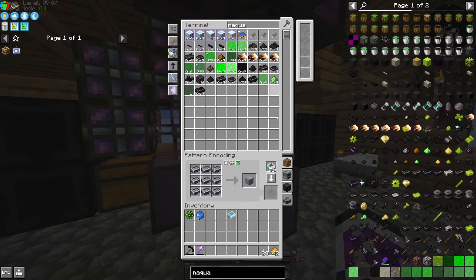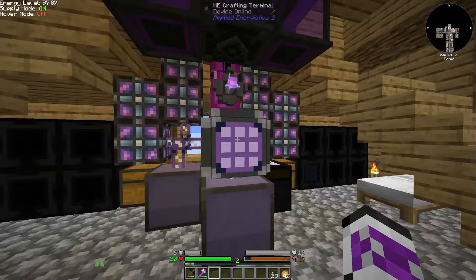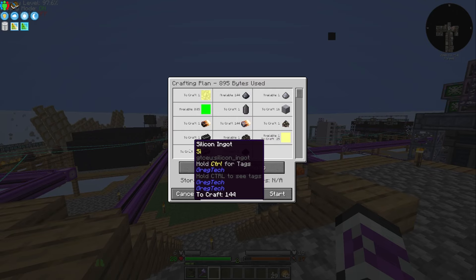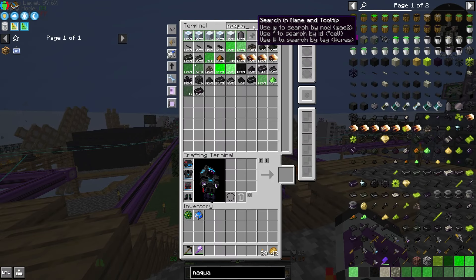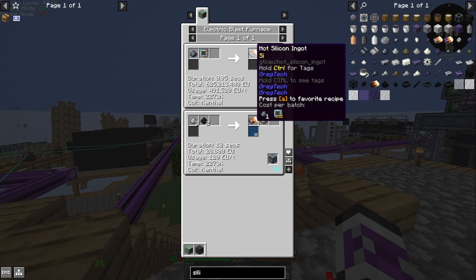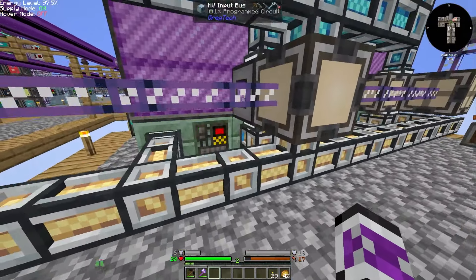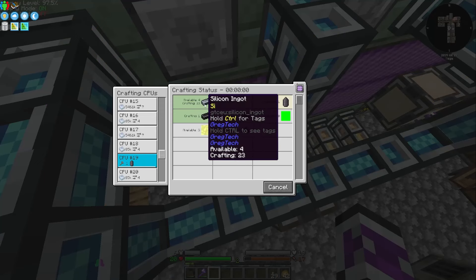That'd take a while, but I guess I can do it. 144 silicon ingots — I hope that won't take too long. It'd be about a second per ingot, two at a time, about a minute to make all of this. Oh wait, it's already done it.